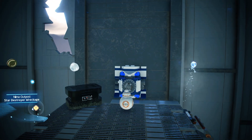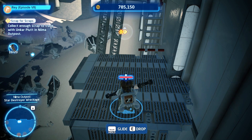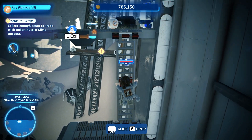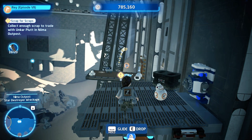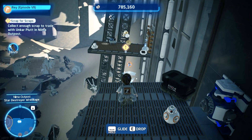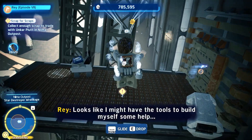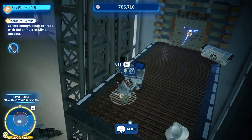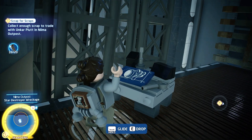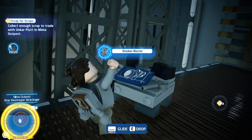Now BB-8 is going to drop the ladder for Rey. Rey's going to come up the ladder, then use your glider to get across to the other side. Once you're there you'll be able to craft your last tool — the Breaker Blaster.